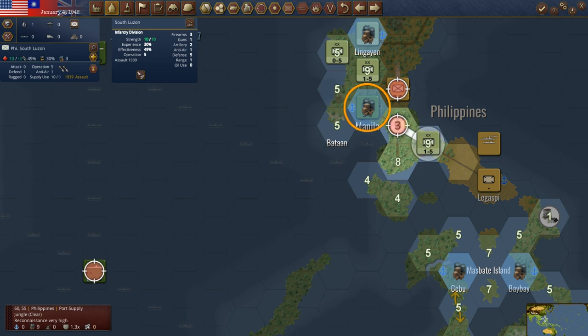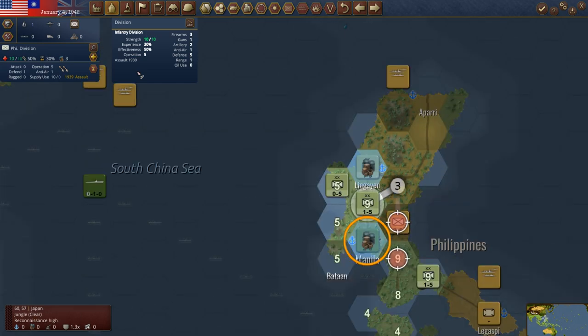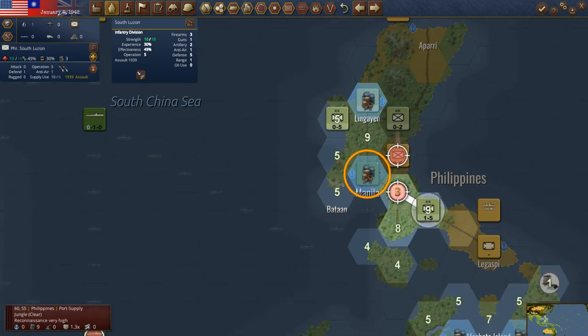South Luzon Infantry is dug in at a level two — I kind of want to keep it that way. We've got a division in Manila, not a very strong one. Let's keep them dug in. I could potentially move this and try to cut off the Japanese a little bit — I don't want to give up Lingayan. Let's try to cut off this Japanese force and maybe whittle it down. Actually, I'm going to leave him right there.